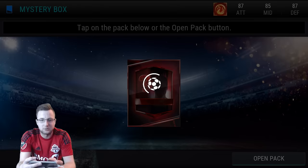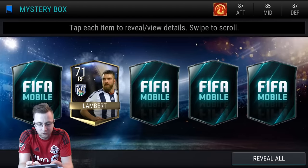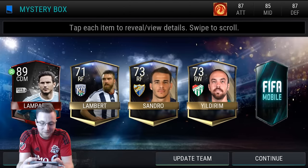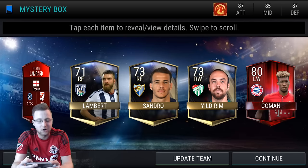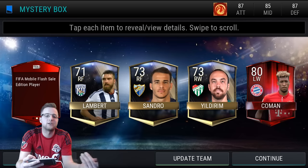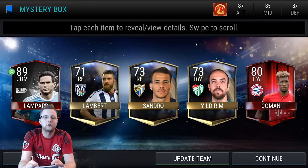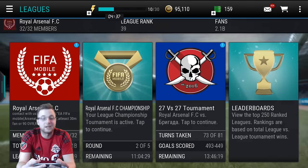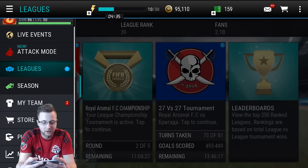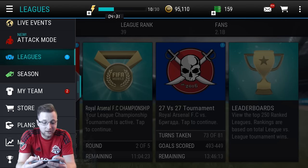And our final one — who are we going to get? Can we get ourselves another one of those players? Oh, Lambert! There you go. And we get an elite in that pack. So back all the way to the flash sale player from the start there. The central defensive midfielder — maybe not one of the best ones out of there, but I cannot believe the first pull we got — the keeper. Wow, that is absolutely crazy.